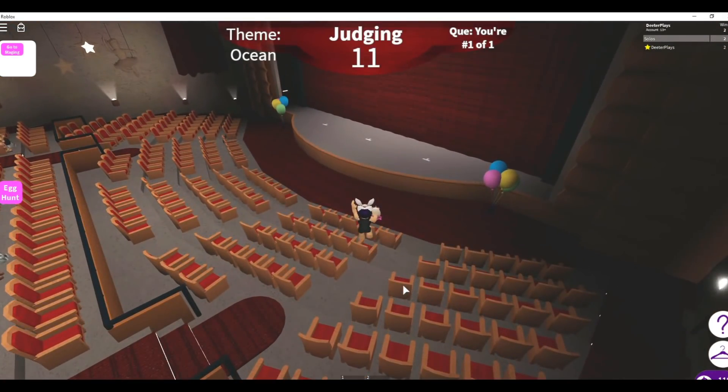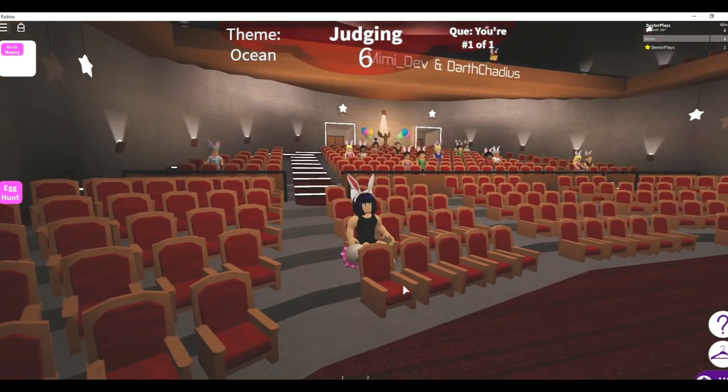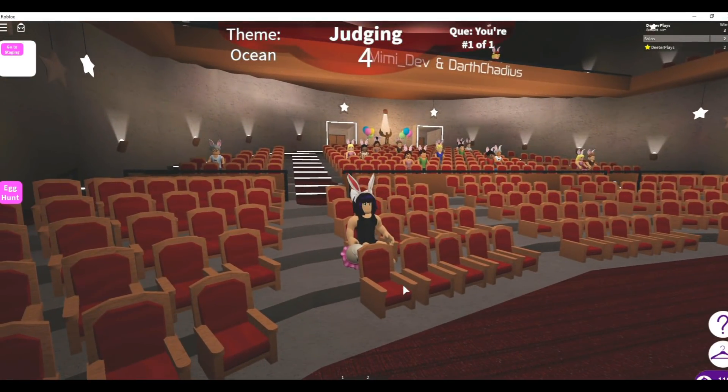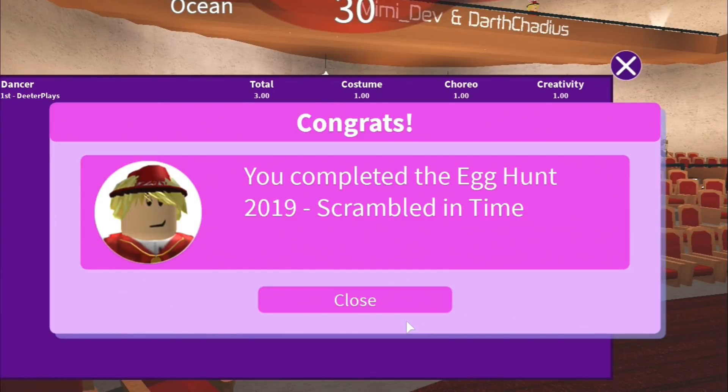Then afterwards you go through a period of time where you have to watch the timer go down again and wait for all the judging to occur. You get to judge any dancers after they judge as well, and then they process the votes. If you get first place, you will end up seeing the results here pretty soon, and then you will get a message saying that you won and you got the egg in your inventory.